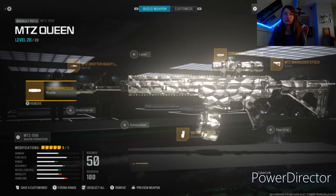Then we go to the barrel, which is the MTZ Drifter Heavy Long Barrel. There's no laser. The optic is the Corio HLS i 2.5. The stock is the MTZ Marauder Stock.